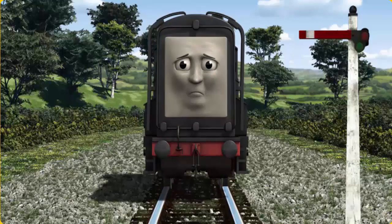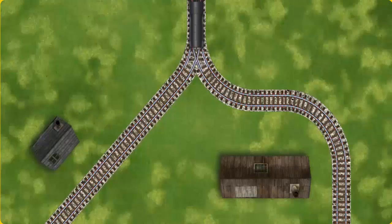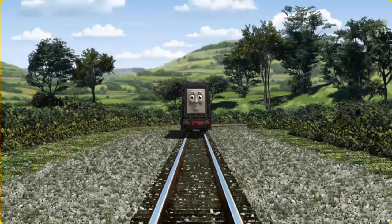Diesel set out for Farmer McCall's farm. Suddenly, Diesel had to stop because of a broken signal. He needed to go a different way. Show Diesel the track that goes nearest to the shortest building. All clear!